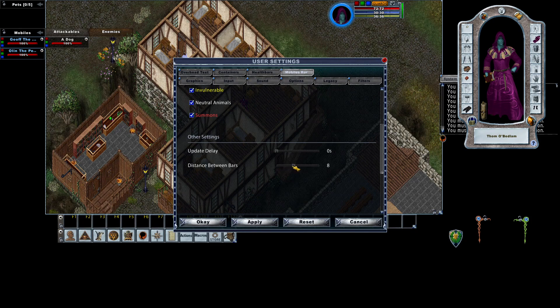Distance between bars — if you need a lot of space between bars for targeting, this will give it to you. I like to keep them close together because it takes up less screen real estate. Select apply, then select okay.